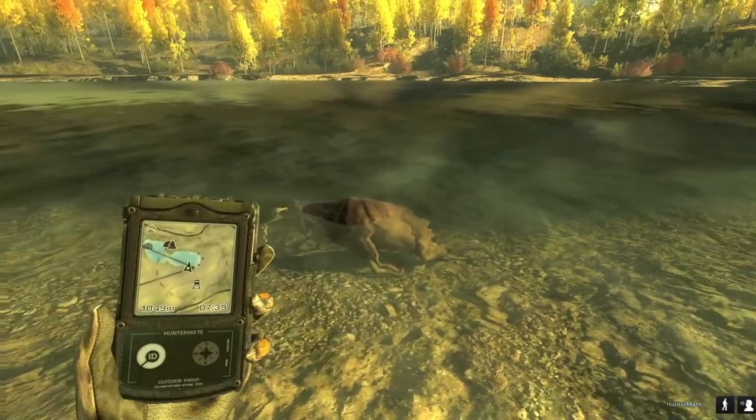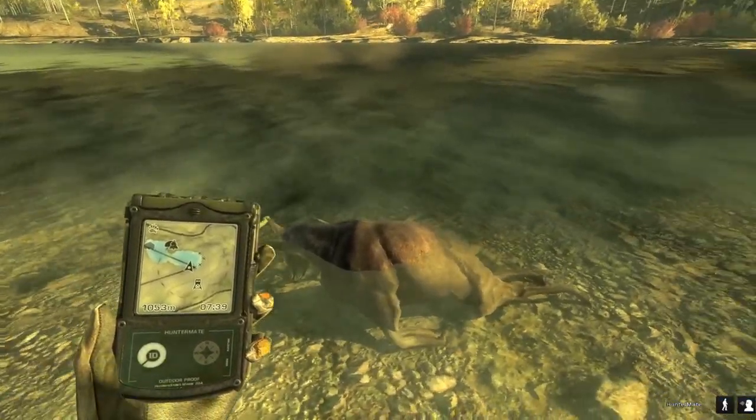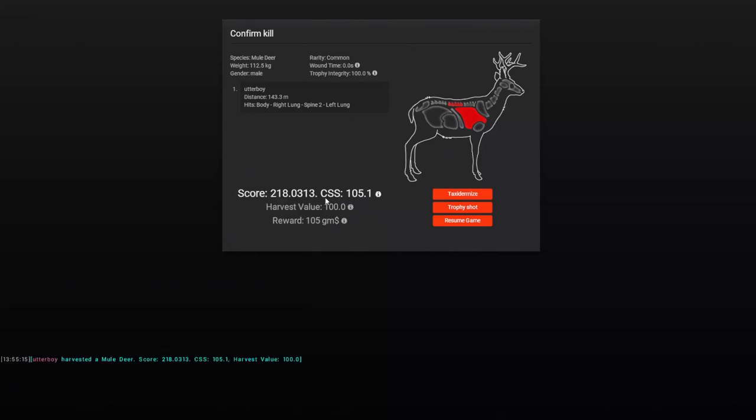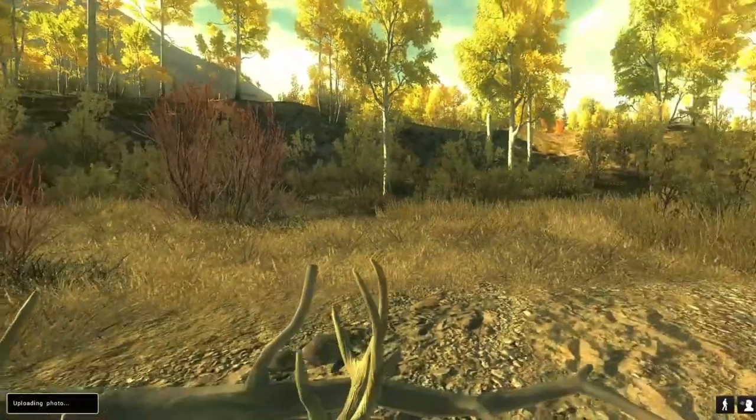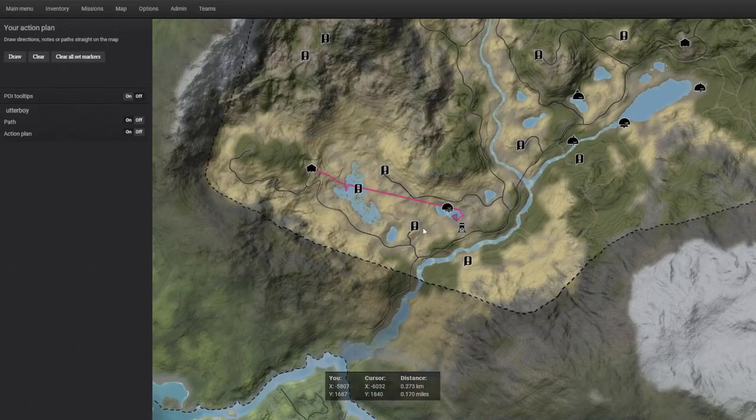Alright, finally have made it to him. Let's go for a quick claim here and see if he's anything special. He is a 218, so it was smaller than I thought. I think we're going to take a quick trophy shot of this guy. It doesn't look the best with the water and stuff in the background, but I'm just going to do it this way because he's not that big anyway. I think now I'm just going to make my way down to the water and then walk upwards.